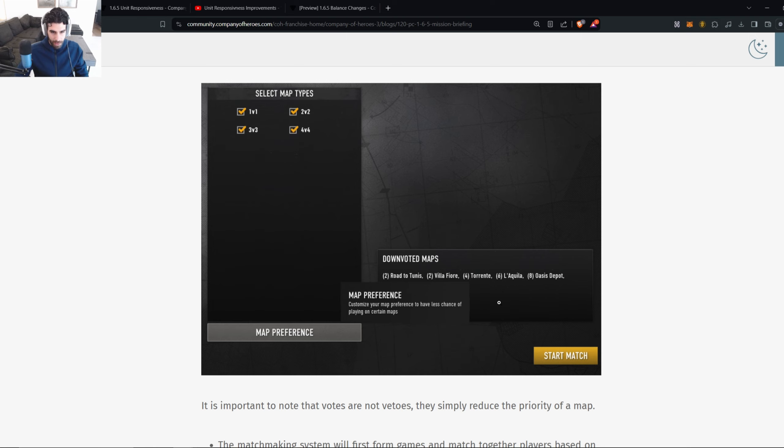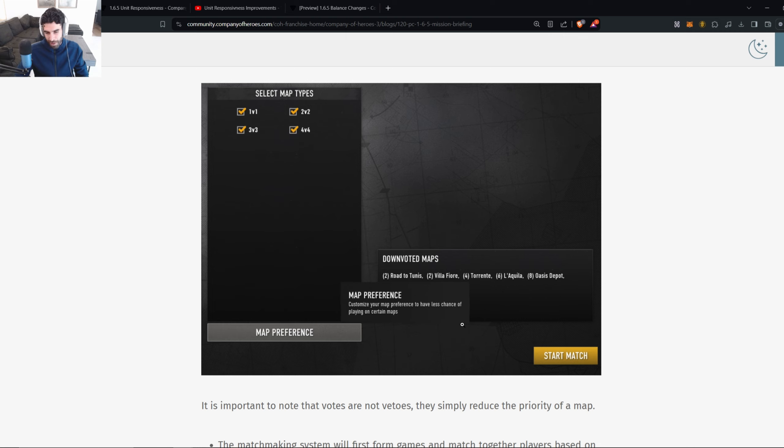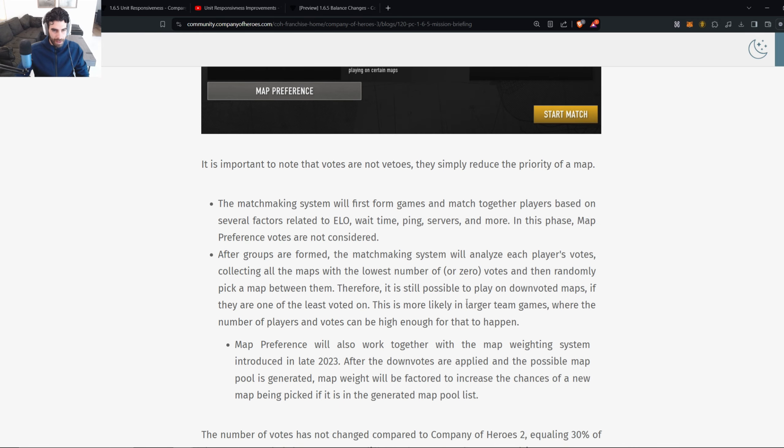I already know what I'm downvoting — this is so easy for me. I wonder if it's going to be limited downvotes per mode, or if you could spend all your downvotes on one mode. I don't play 1v1s, so I wonder if I can use that veto on a different mode. I'm definitely vetoing Magnano in 3v3. In 4v4 I actually like a lot of the maps, maybe Monte Cavo. Overall the biggest one is Magnano in 3v3 — that map is brutal.